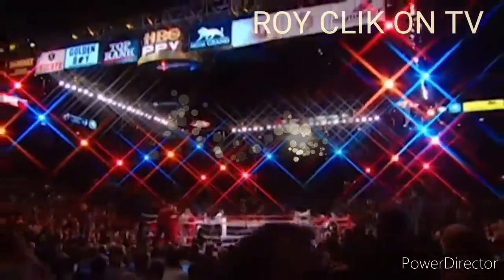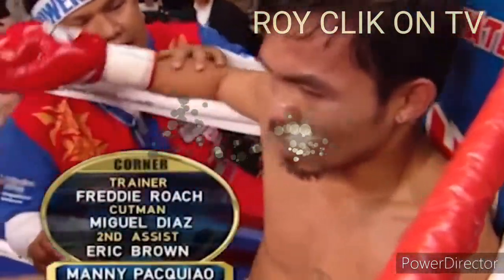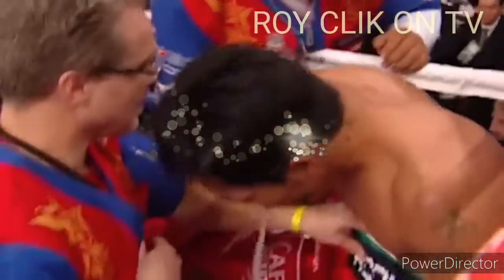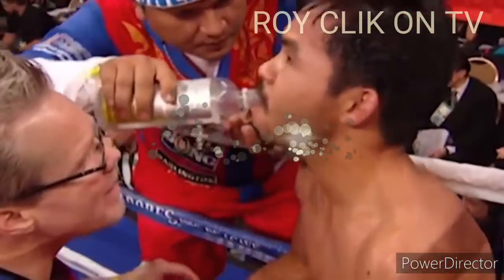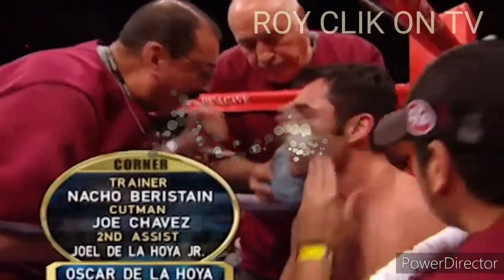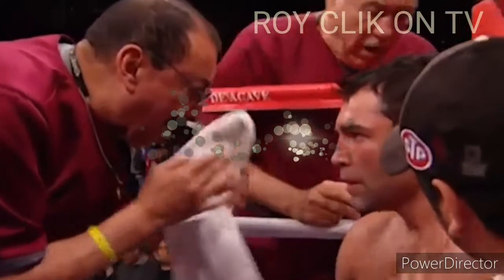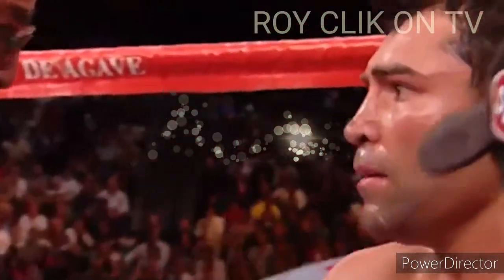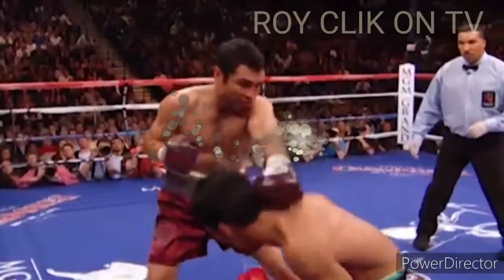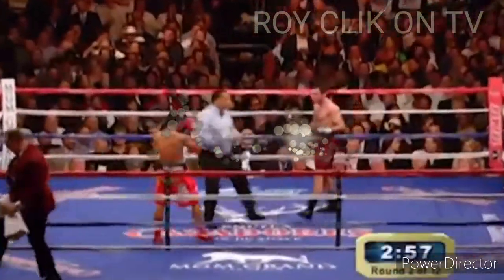The official judges are Adelaide Bird of Las Vegas and Dave Moretti of Las Vegas, and Hall of Fame referee and judge Stanley Cristodulo of South Africa. Stan and I usually see eye to eye in scoring — we came up together years ago. Here's Pacquiao on the right side of your screen. Good straight left hand getting through the counter from Oscar De La Hoya. Oscar looked almost a little awkward with some of his punches in the first round. Here we go, round number two — let's see if he tries to put some pressure on Manny Pacquiao now.